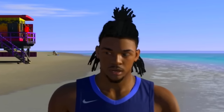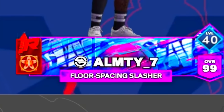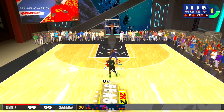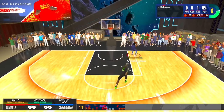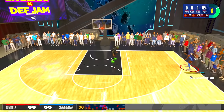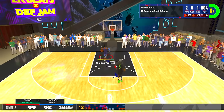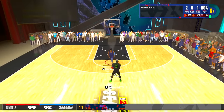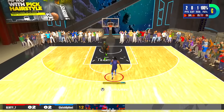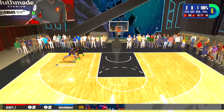Our first opponent is a 99 overall floor spacing slasher. As a 60 overall, we're going to have to get lucky in our first game to hopefully get a dunk. He missed his first shot. Let's see if we can get a dunk. He's already going to the paint. Oh my God, he's emoting. Why take a layup? We could have got a first dunk right there because he was emoting. I don't know exactly what our driving dunk is, but I just know it's insanely low.